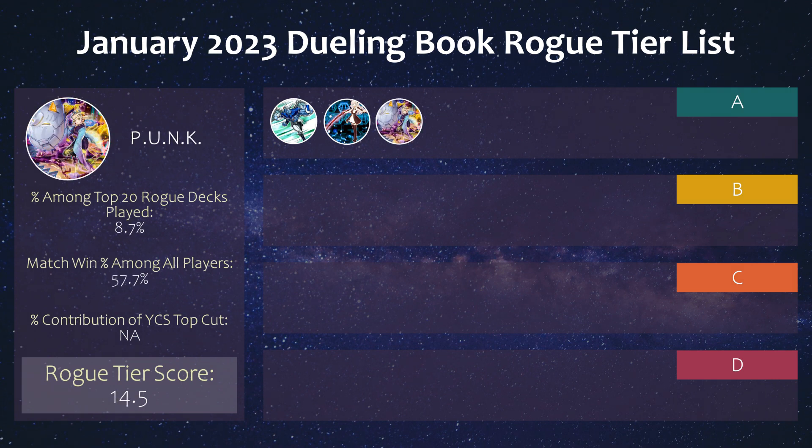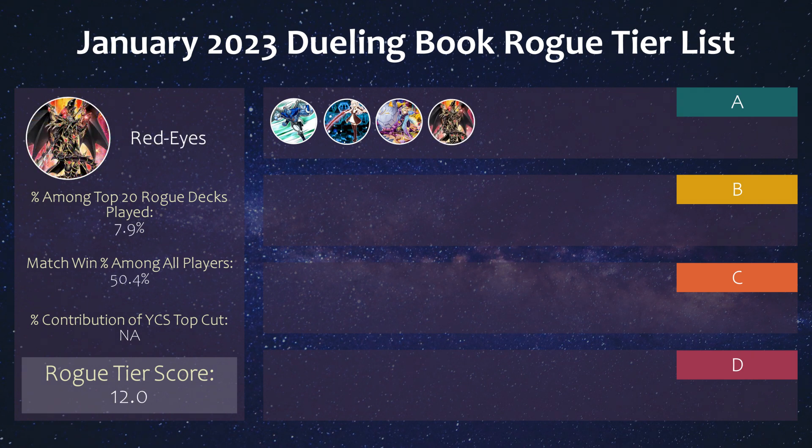Next we have a rogue deck that seems to be climbing recently, and that is Pure Punk. I recently did a budget Punk deck profile you can check out. The more standard lists play a lot of Bistials, which is one way to survive in this format. It's a combo synchro summoning strategy, though definitely not the best to play in time since you're burning yourself half the time. Lastly in tier A is the Dragoon Turbo deck, with a solid 50% match win percentage. If you summon Dragoon properly with Dark Magician and Red Eyes, the pops and burns are really huge — even against a deck like Tier Limits.